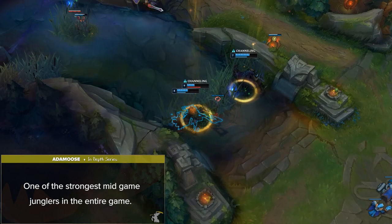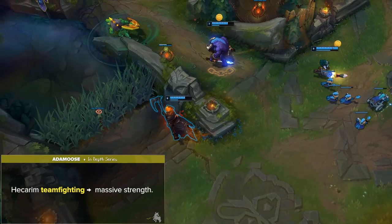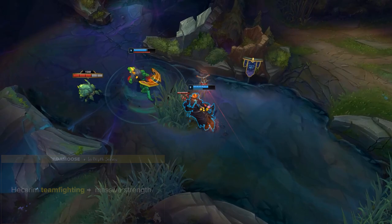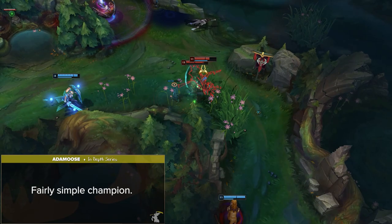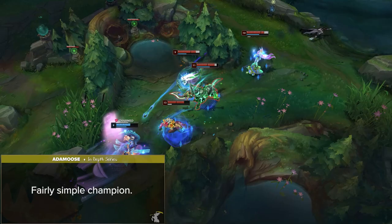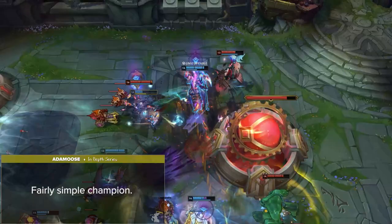Hecarim's teamfighting also needs to be mentioned as a massive strength. His Q, W, and ult are all AoE and can really destroy the entire enemy team if used correctly. Finally, Hecarim is a fairly simple champion which allows players to shine with good game knowledge even with mediocre mechanics — he does not have any fancy combos or mechanics to learn. Hecarim is an all-around powerful carry jungler with one of the best clears in the game. He can be a frontline, an engage, a DPS bruiser, or even a semi-assassin in the enemy backline. If you're looking for a fast-moving carry that can change their playstyle from game to game, Hecarim is definitely the pick for you.